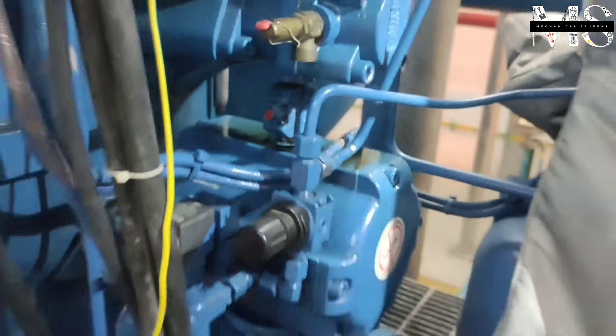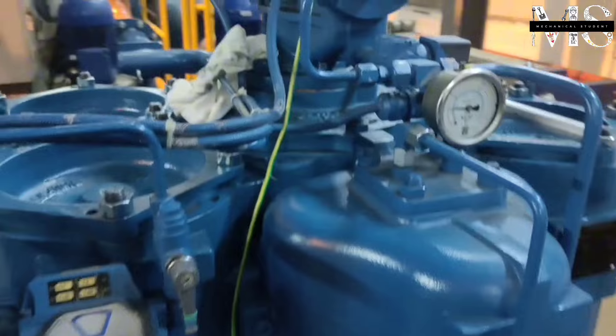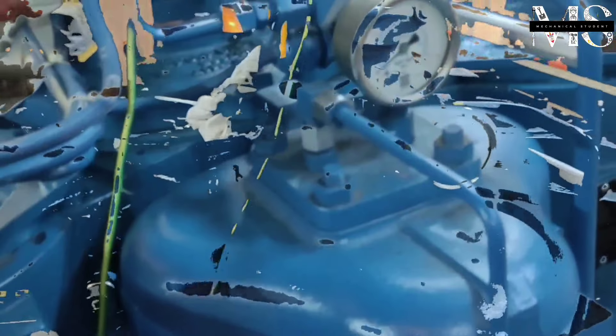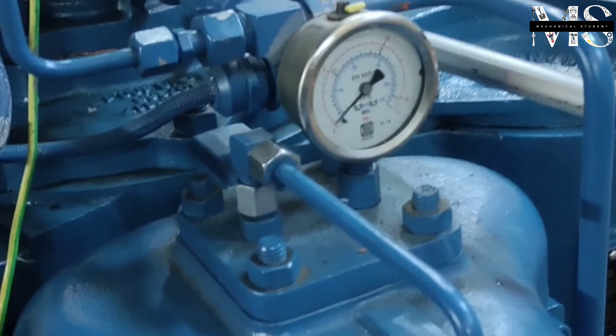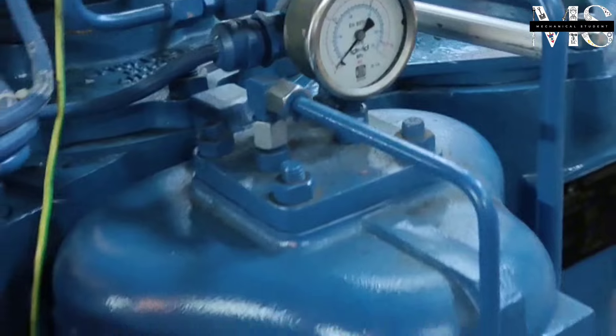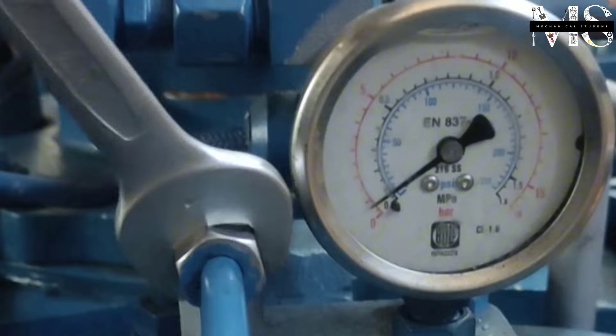When the flushing process is finished, we close the instrument air valve. We must check the pressure inside the chamber. The pressure gauge shows nearly 0.5 bar, so I disconnected the pipe to release the pressure inside the chamber.